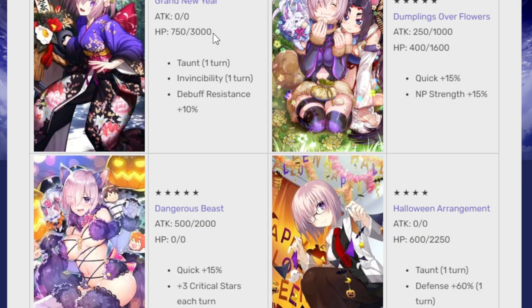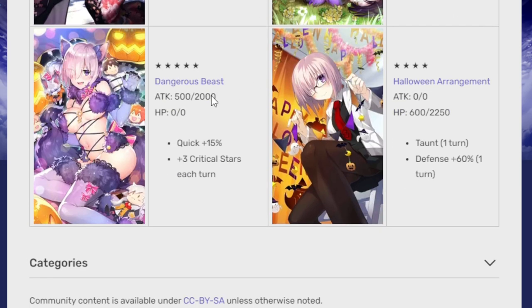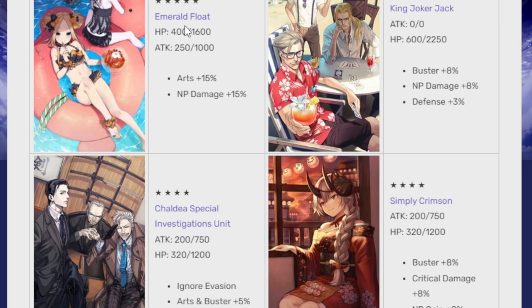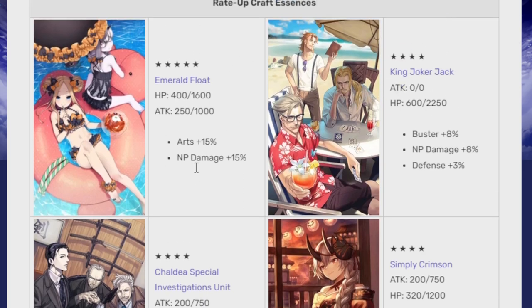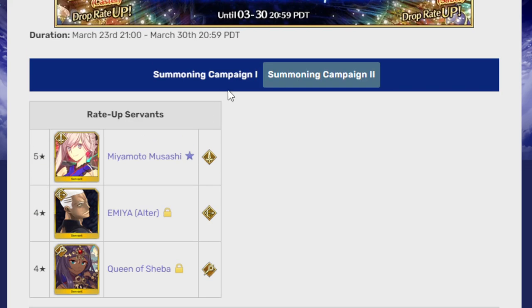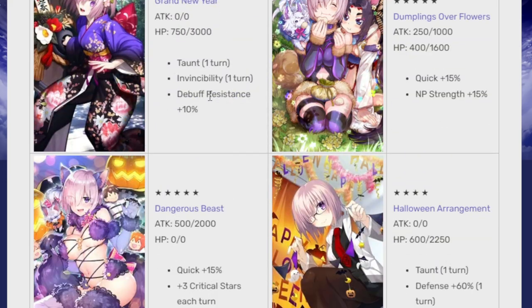There are also some rate-up Craft Essences such as Grand New Year, Dumplings Over Flowers, Dangerous Beast, Halloween Arrangement, Emerald Float, King Joker Jack, Chaldea Special Investigations Unit, and Simply Crimson. The first four are for Part 1, and the others are for Part 2.